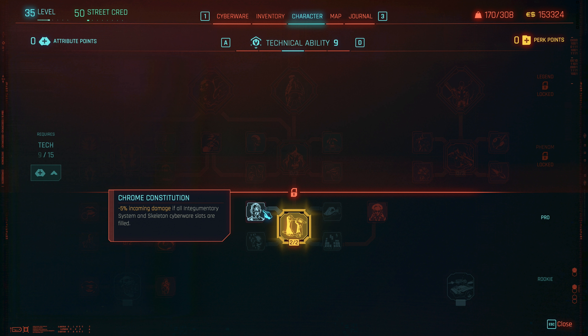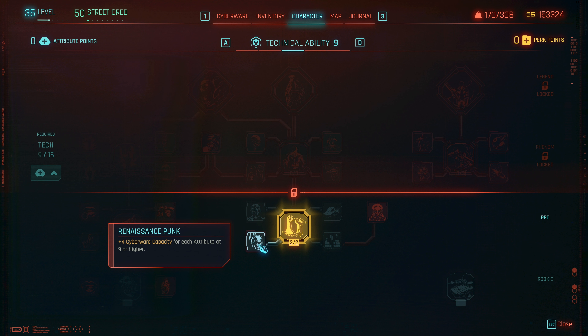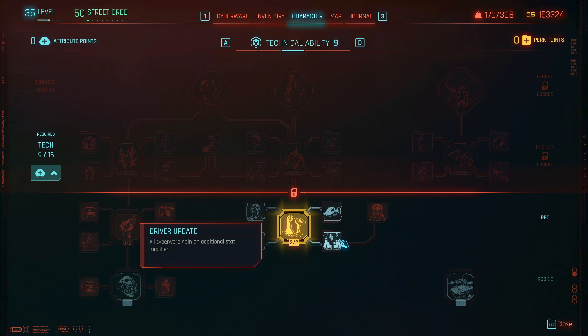So now we also have access to from constitution: minus five percent incoming damage if all system and skeleton cyber slots are filled. Into Gemmuk — I don't even know how you say that. Those four percent cyber capacity for each attribute at nine or higher — so that would give us a decent boost to our capacity, so we definitely want renaissance punk.